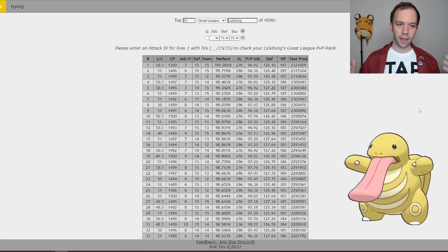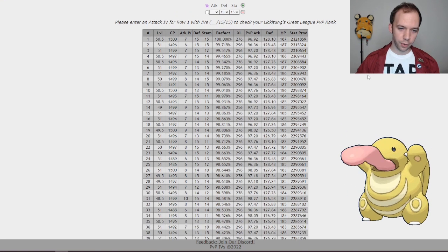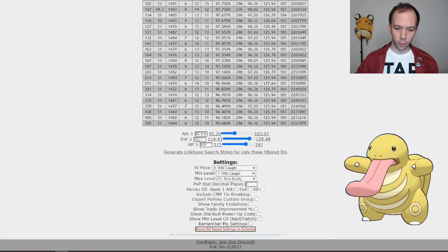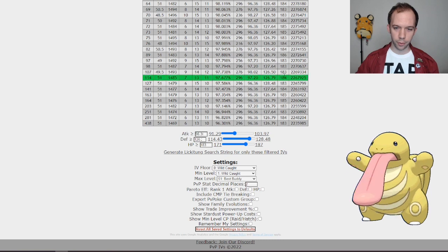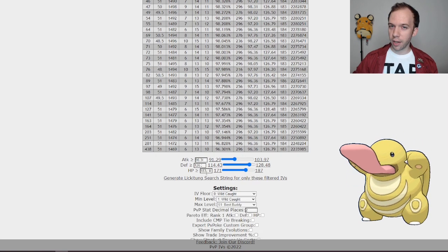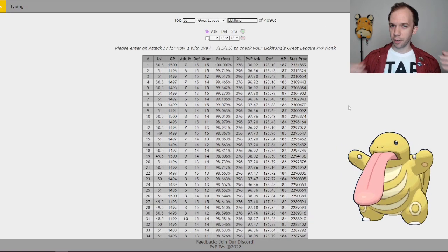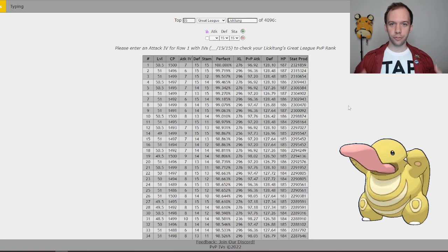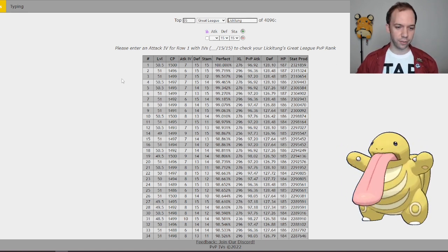There are 85 different IV spreads that meet the 125.94 defense and 183 HP stat. This table will be linked in the GamePress article in the description, so you can view it there. The table is also fully customizable — if you feel 126.2 defense is more important, you can filter for that; if you think 181 HP is sufficient, you can update it that way too. I try to provide all the numbers so you can draw your own conclusions, with my recommendations just there to guide people.